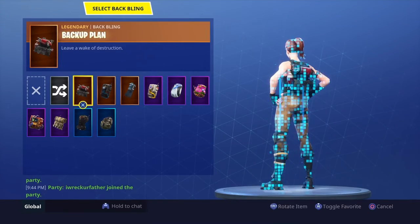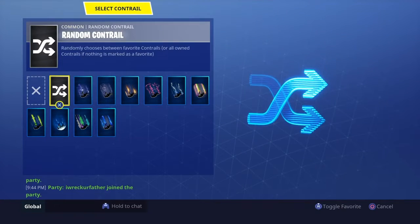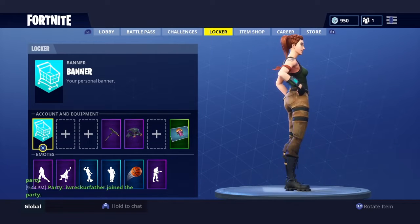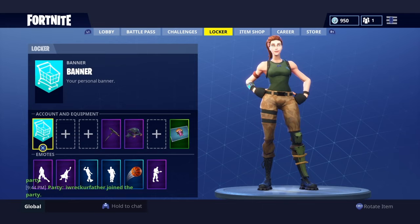This does work for the back bling and contrail as well, like I said, so I'll show you. There you go. So this is how you become a no skin, unequip your back bling, and have no contrail.